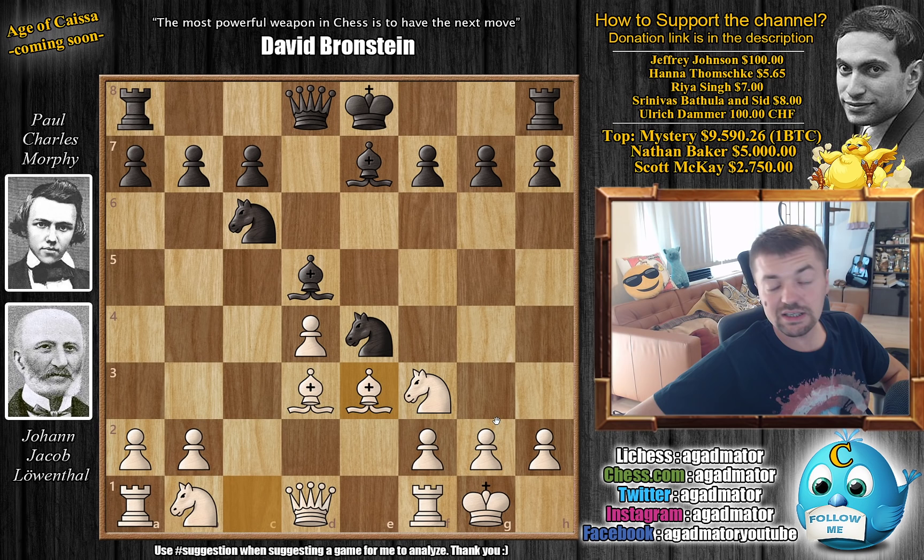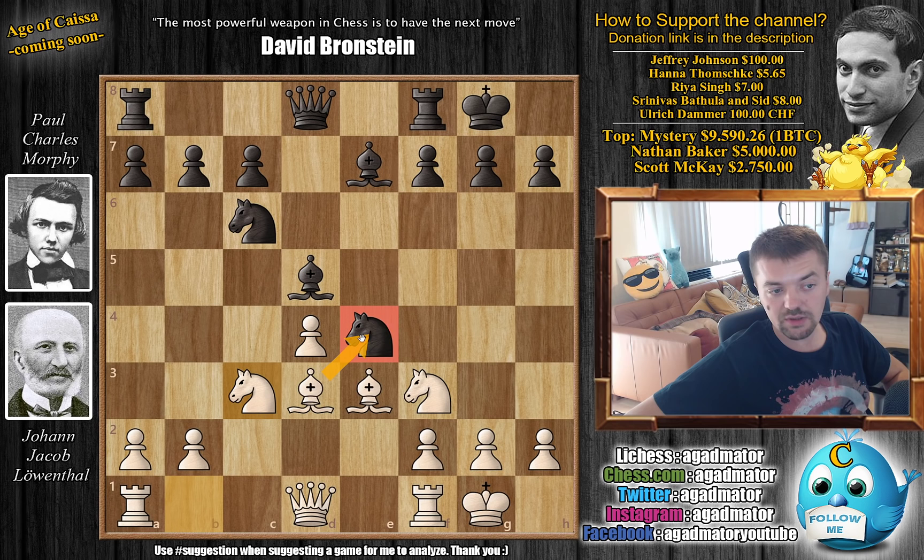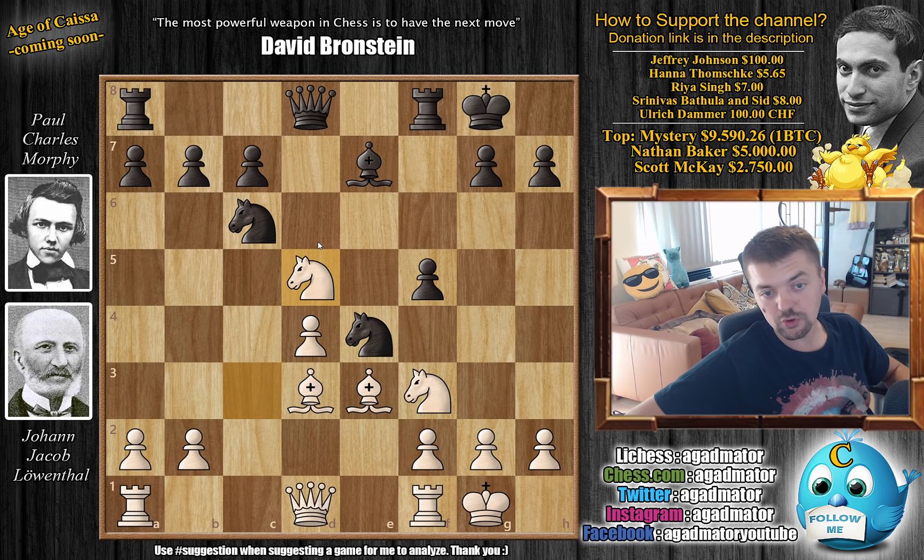We have C captures on D5, Bishop captures, and Bishop to E3. It is as of move 10 that this position has never been reached again. We have castles by Morphy and now Knight to C3, continuing development and threatening to pick up the Knight as it's attacked twice. Now A5, Morphy strengthens the Knight in the center. We have Knight captures on D5, grabbing that light square bishop.